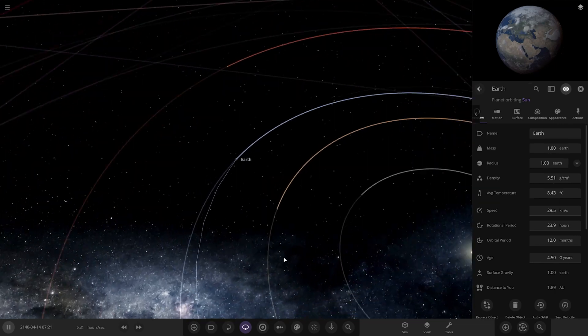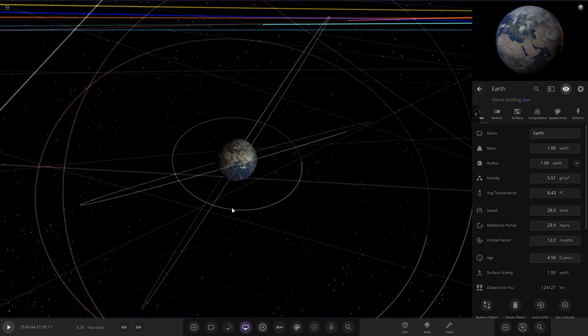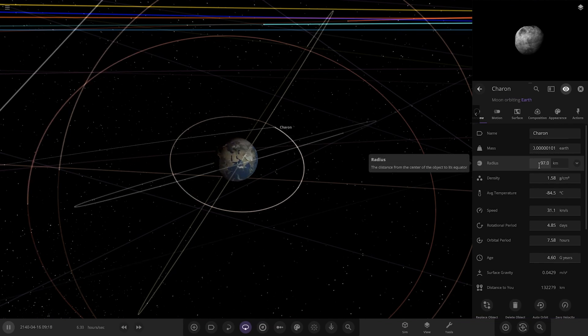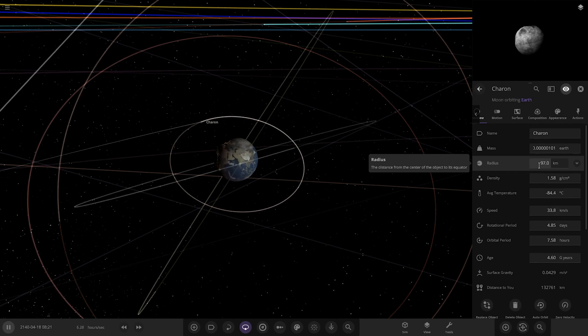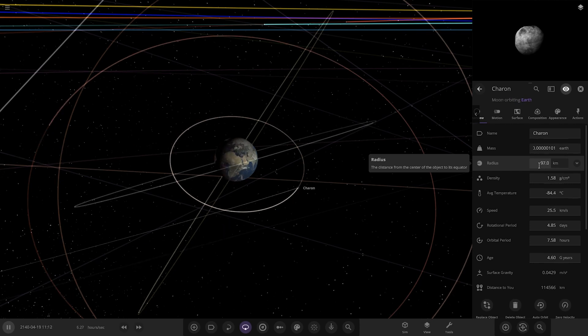Yeah, nothing orbits the Sun — it's all around the Earth. This is probably the best one of these we've done for consistency and keeping all the moons in place. Charon is only 97 kilometres now, so it's lost even more mass and material. Effectively, that's just a larger version of the other asteroids now. Poor old Charon — being reduced to nothingness.